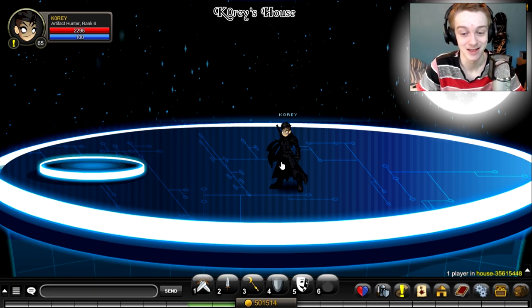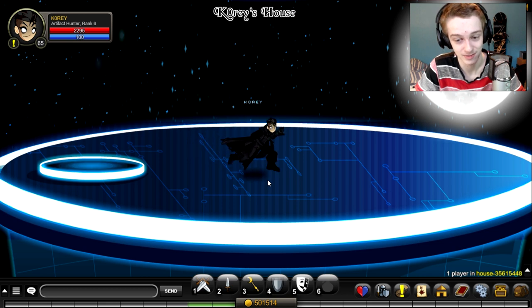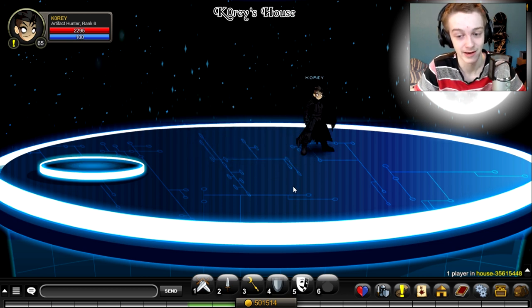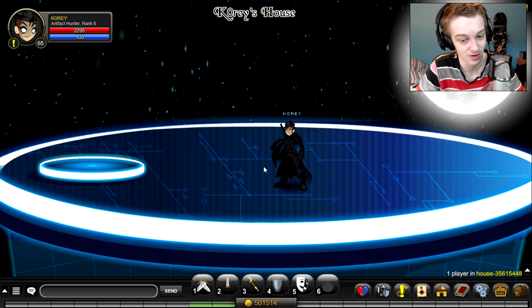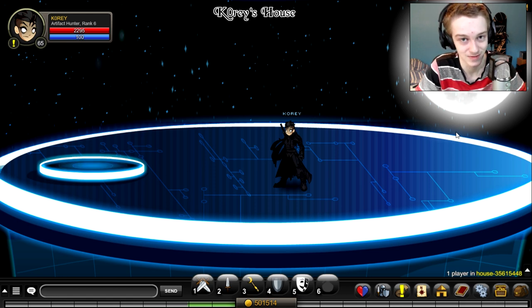Welcome back to another video. I'm going to show you how to get a seasonal badge — a very easy, super easy badge to get. If you haven't seen the house review on the house I'm currently in, that'll be the last video on screen. One little thing I forgot to mention in that review: in this room, a dragon flies by every 30 or so seconds. Anyway, let's get into the video.